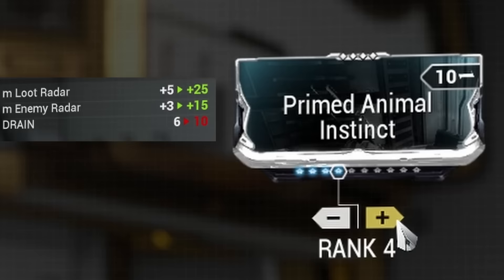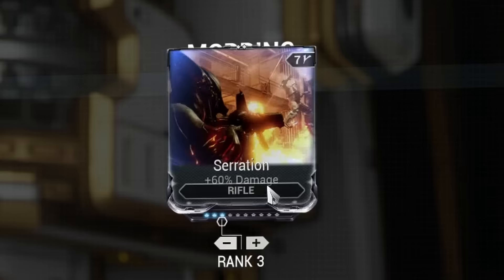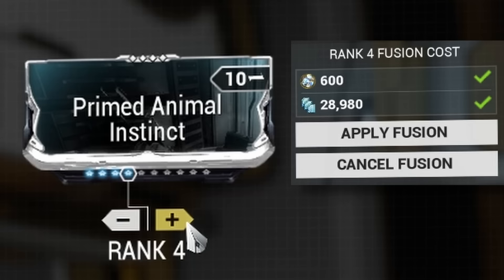For example, Serration gives you plus 15% damage on level 0, then plus 30 on level 1, plus 45 on level 2, and so on. However, the cost for upgrading doubles with every level, meaning it increases exponentially.